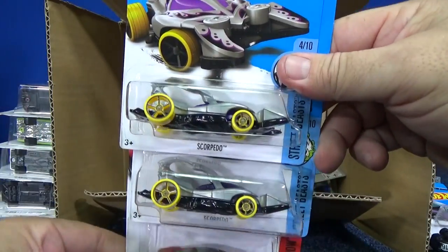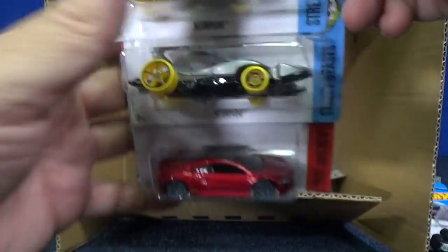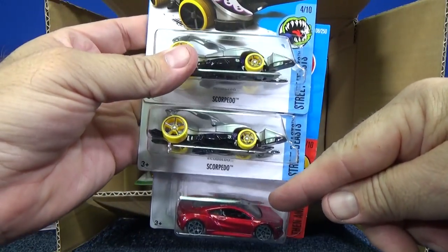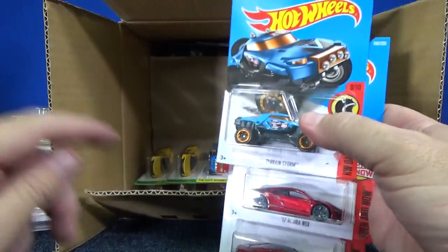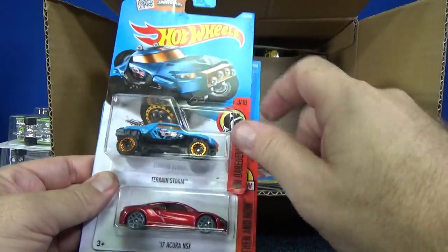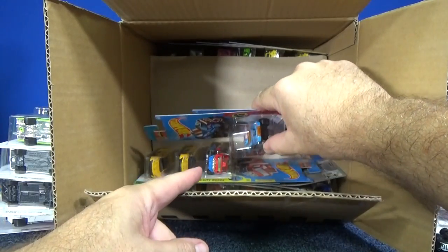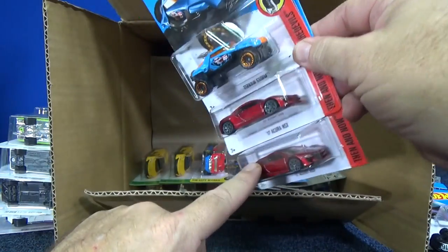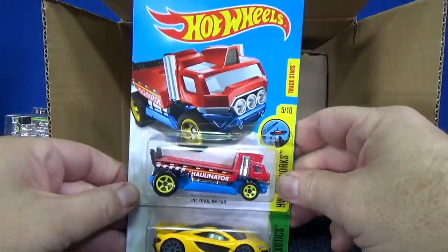Scorpedo — two samples in silver. And here you have another 17 Acura NSX. A lot of times if there are three in the case, they'll all be in a row. But the reason why they had two and then one is because Terrain Storm — when they have a big blister, they need to put that one in the middle. The third Acura NSX got bumped to the next row. No big deal, just something I noticed.